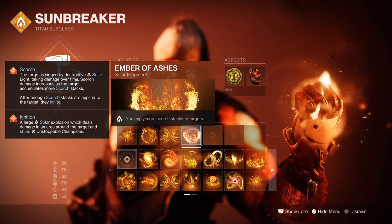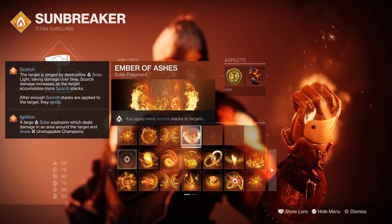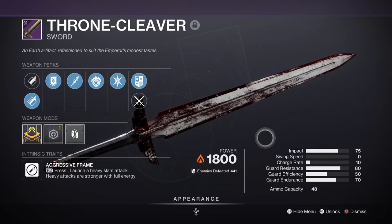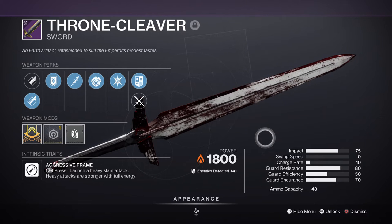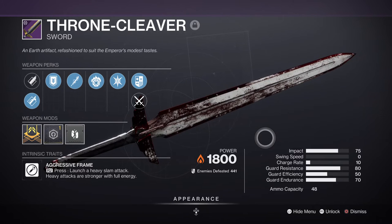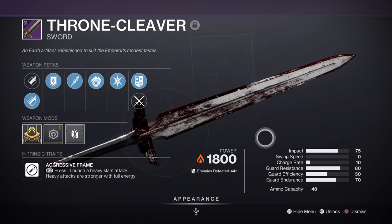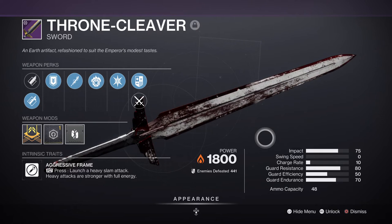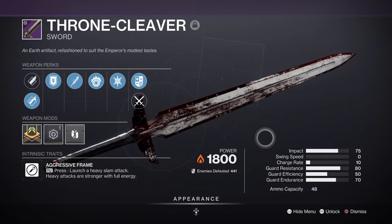Weapons are the standard bow, glaive and sword, but ideally your glaive and sword will play the biggest part. Lubrae's Ruin is a fantastic solo glaive from the Vow raid with decent base stats and good overall effectiveness when dealing damage and protecting the user. Our sword however is the legendary Throne Cleaver with Incandescent on it — and honestly this weapon feels more like a miniature nuke when using the heavy attack. Adding the Lunge and Blade mod for this build will greatly improve how often you can use this attack over and over again. This will clear rooms, clear players and easily clear bosses.